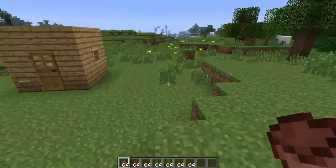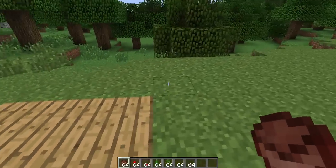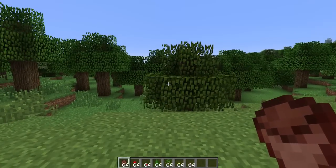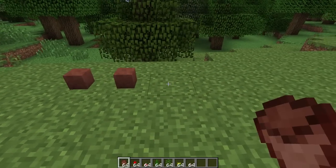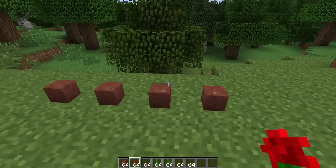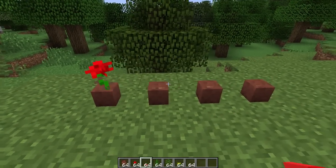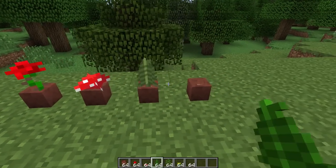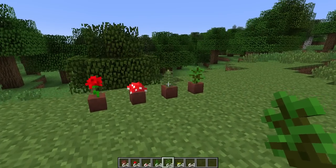One of my favourite decorative features added are flower pots. They're made by creating a bubble shape out of bricks at a crafting table. You right click to place them on the ground and you can place pretty much anything inside — a rose, a mushroom, a fern, a sapling. The possibilities are pretty much endless; you can even place cacti.